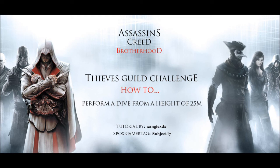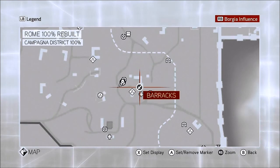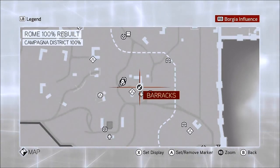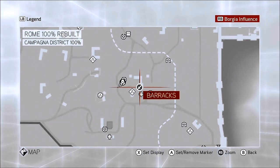If you're like me and scoured the whole of Rome looking for a high dive point, well you need to look no further because here it is. Firstly, you need to go to your map and find the barracks. It's represented by a symbol of a sword. It's in the top right quadrant of the Campania district.